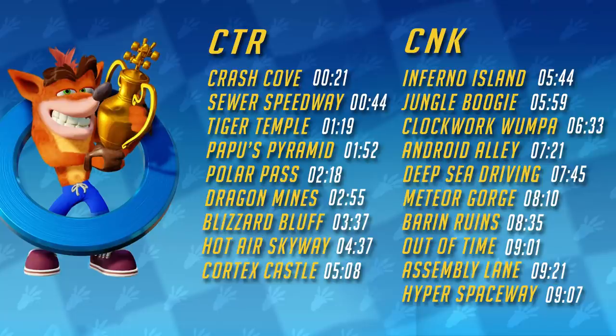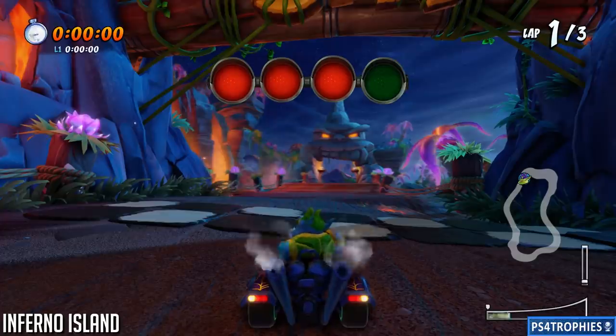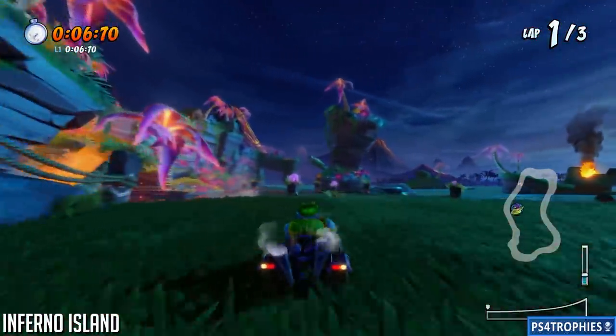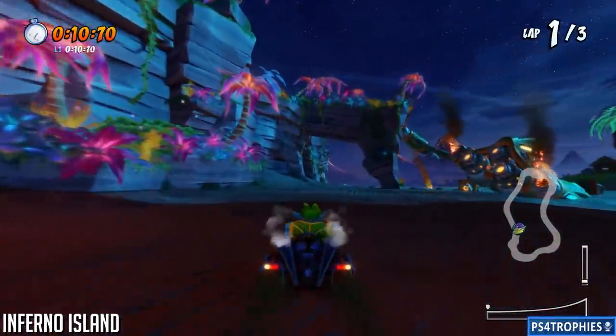Now we're going to do the CNK tracks — these are found in the arcade mode. Starting off in Inferno Island: this shortcut is right at the very beginning. You see that mouth in front of you — don't go through there. Instead go through this gap to the left, then jump, and you can cut across that way.